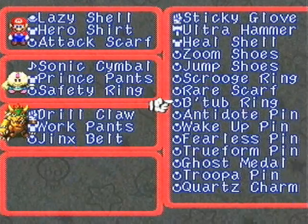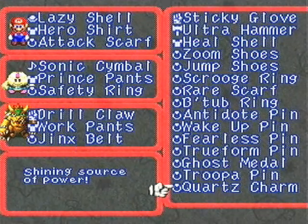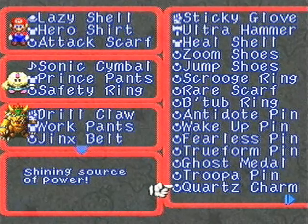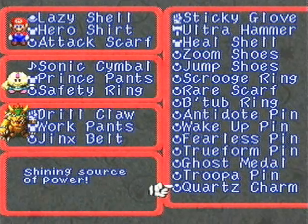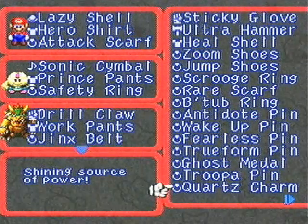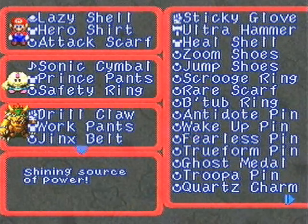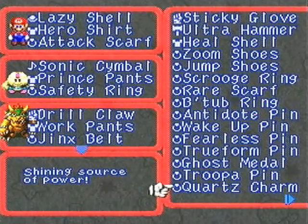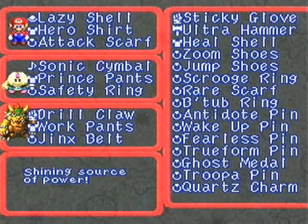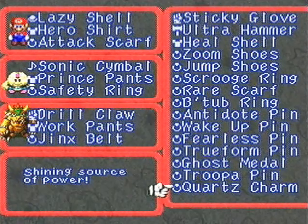This quartz charm he gave us — it's a shining source of power. It's actually a pretty good accessory. I don't think it's as good as pretty much anything we have on Mario, Mallow, or Bowser right now. But it does have some side effects — I think it prevents instant death and increases defense and offense. I might have to put an annotation or something just to explain it.